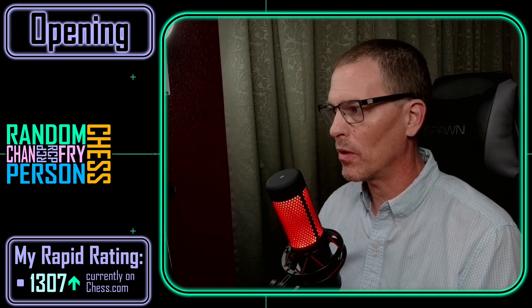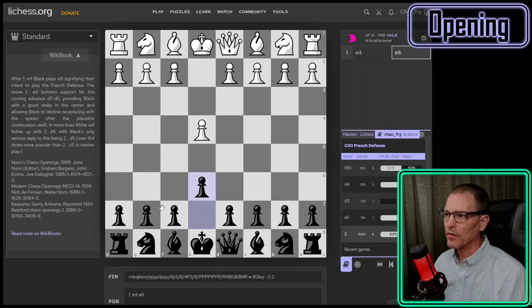Black has to work really hard to equalize in the Caro-Kann defense. This is the French defense, which I have pulled up on the Lichess analysis board — E6 as a response to E4, rather than C6 which is the Caro-Kann defense. Both of them have the idea of protecting a D5 push.